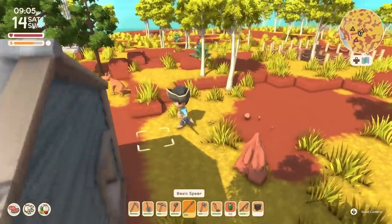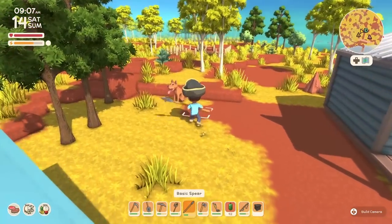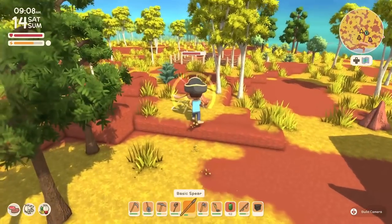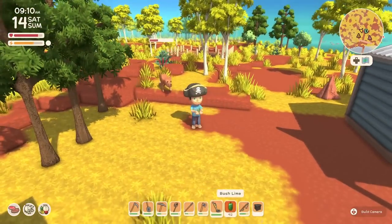We all know to catch Pokémon you weaken them and then throw your Pokéball. In this case, we weaken them a little bit and then drop the trap.